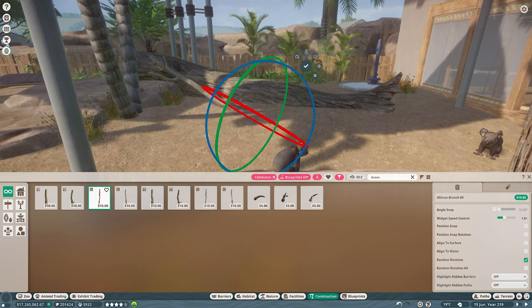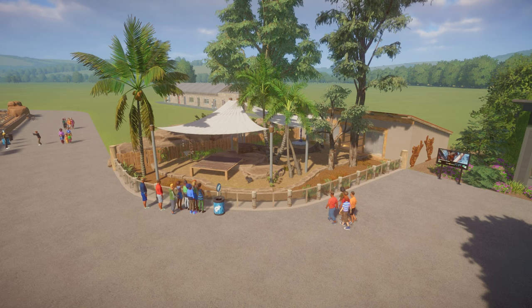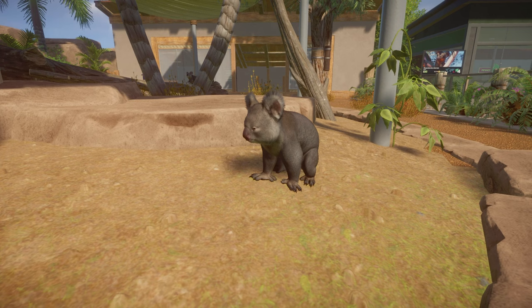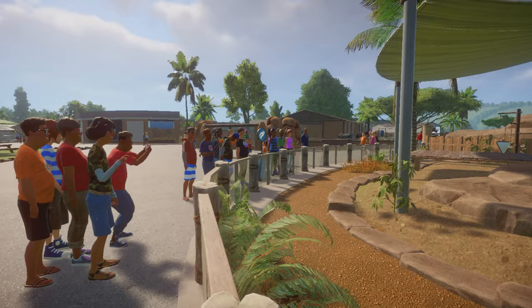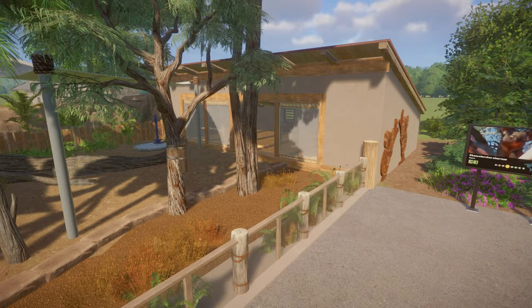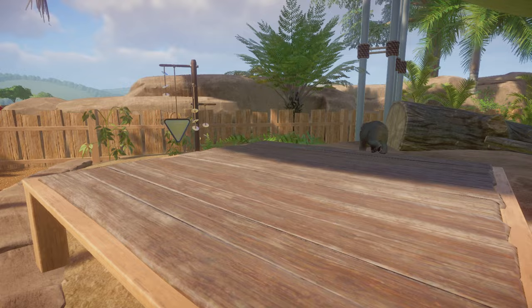The koala habitat fits perfectly as one of the first things guests see coming through this entrance. It's already quite popular with the koalas right up there in your face. One thing I will say — the koalas seem way too active compared to real life. In real life they'd be like sloths, just hanging in trees for a really long time, but in Planet Zoo they're here, there and everywhere. Still very cute and a wonderful addition to the game — not complaining in the slightest.